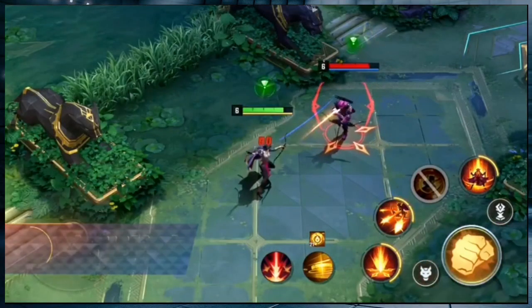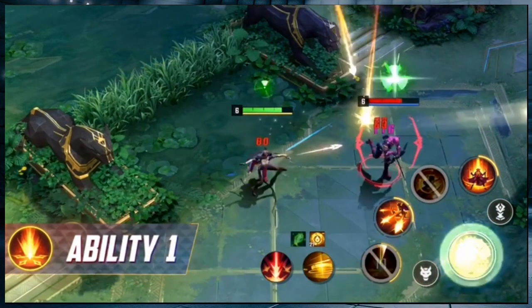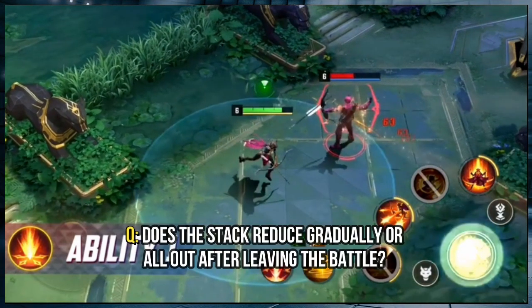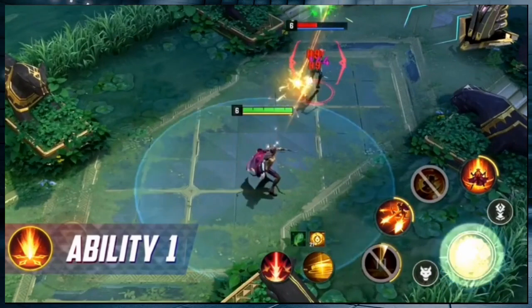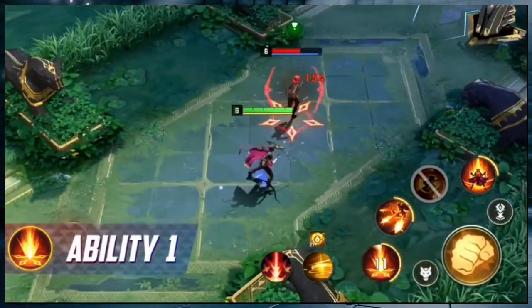For Ability 1's passive, Moonstar marks enemies and gains vision of them when she and her tamed monsters deal damage to them. Marks stack up to 5 times. The question is, does the stack reduce gradually or all at once after leaving the battle? Moonstar releases Psionic Volley, dealing multiple attacks to marked targets within range and causing physical damage. The number of attacks equals the number of marks stacked.